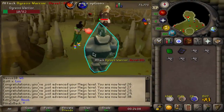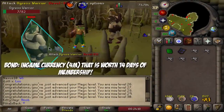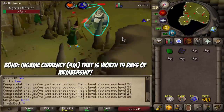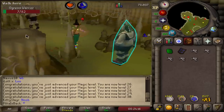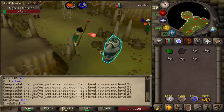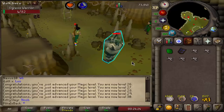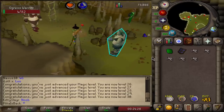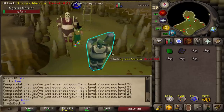Are you a free-to-play account and you want to get yourself a bond to experience the game to the fullest? Well, if that is you and you don't know how to make money in free to play, this series is going to guide you step by step from a level 3 account with zero skills to an account that can afford a bond from strictly free-to-play money makers and free-to-play combat training, and then transition the account into a pay-to-play account.